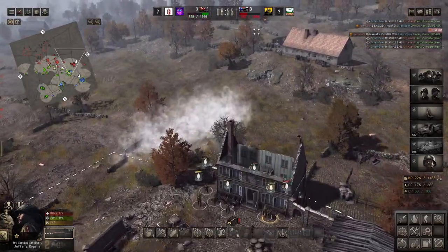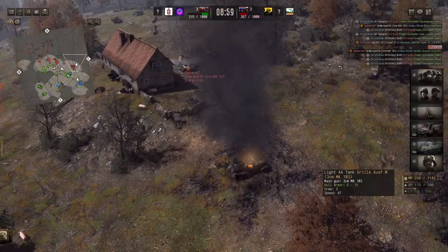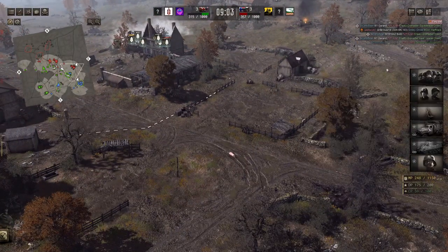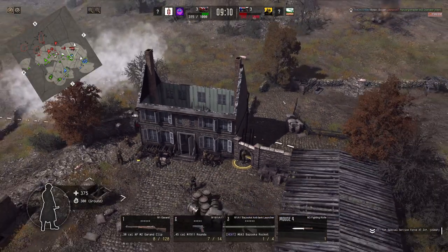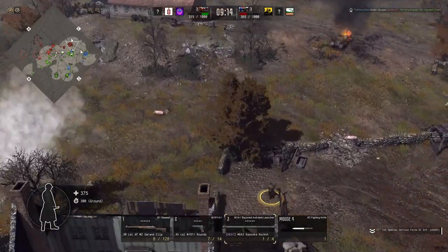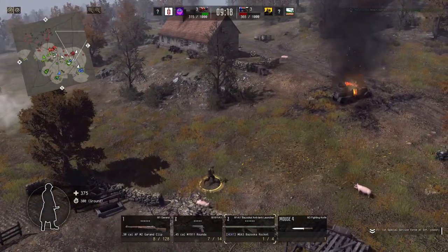They've got this high point which is what I was trying to prevent — they pushed with more than I could handle. I'm trying to figure out, if I can take out that Grill I can push, but as long as that Grill's there I don't have any heavy armor. I need to figure it out. Taking direct control now — they've got a hell of a lot of infantry pushing on Golf.